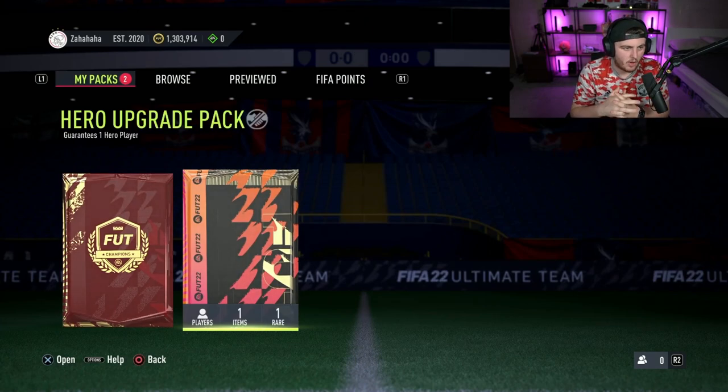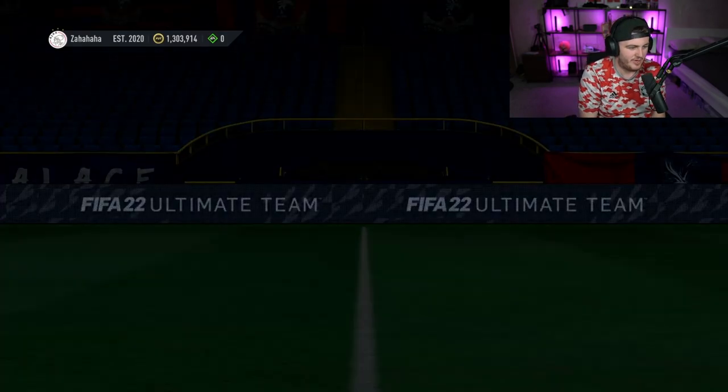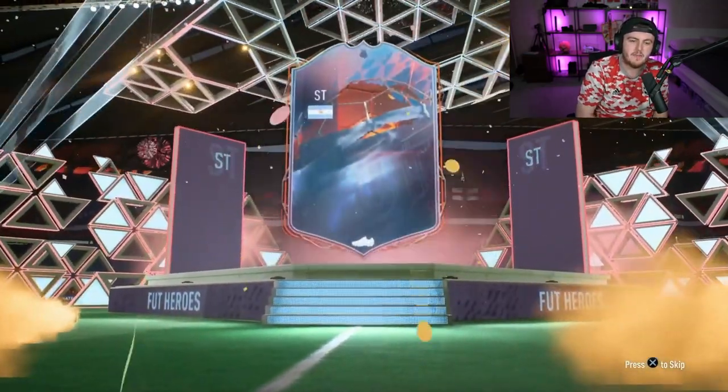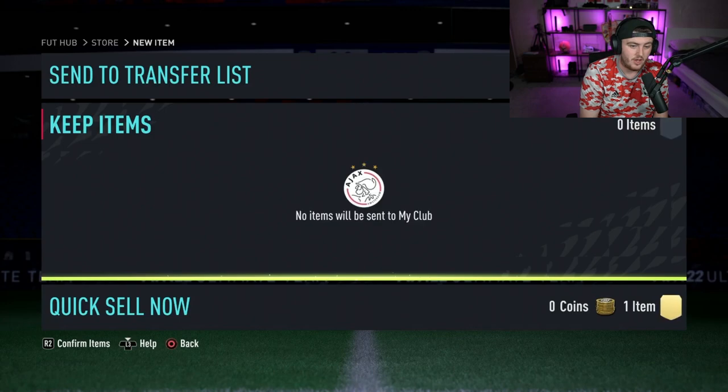We've got my boy James' Hero Upgrade Pack. He's also saving his Premium Team of the Week pack — I respect it, it takes a lot of willpower to save those. What are we saying? Big nation? Nah, it's another Milito. Not ideal at all. Cool image though — of all the heroes I think he's got the... okay, he does not like that at all. Fair enough.